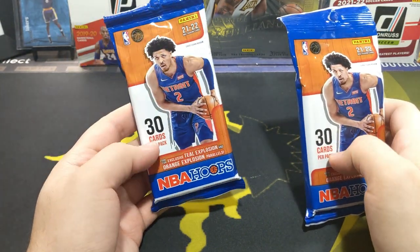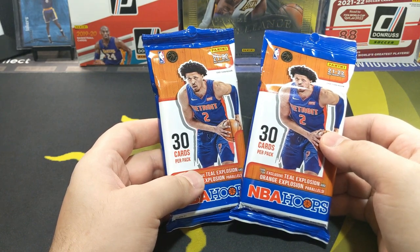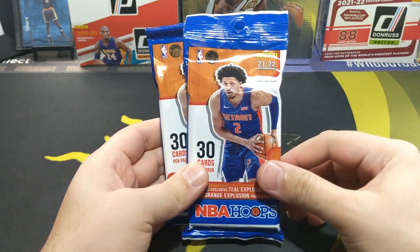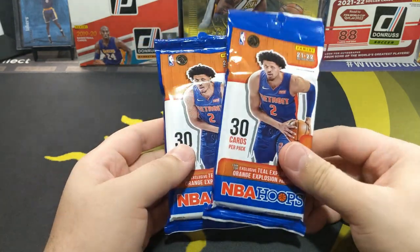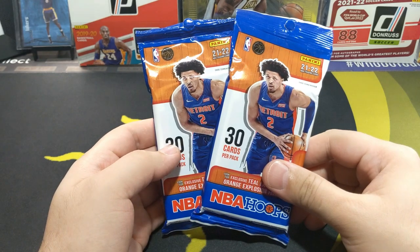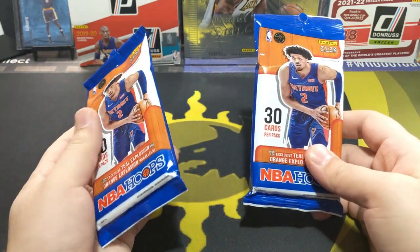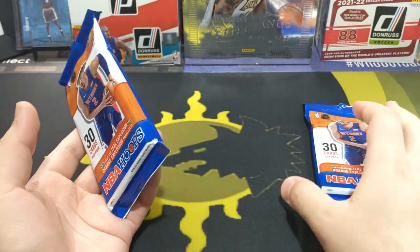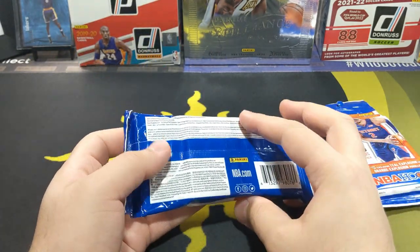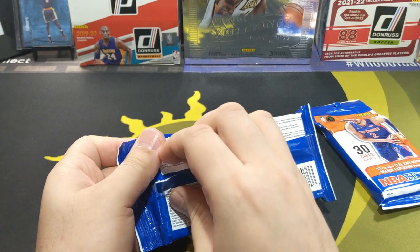Those have always looked pretty sick in my opinion. I remember first opening, I think it was like 17 or 18. I don't think I got any fat packs or blasters from 16 and 17 — it was mostly Donruss that I was buying. But 17-18 I definitely opened some of that stuff and pulled a lot of oranges and teals. I think Gravity Boxes carry some sort of Teal Exclusives. The oranges are numbered — so we got a ton of those.